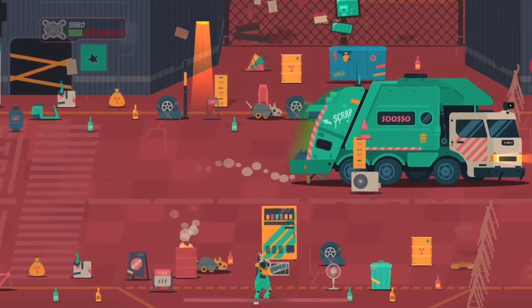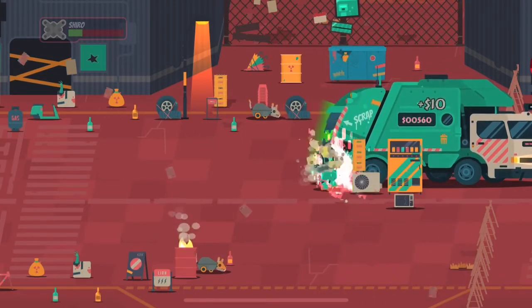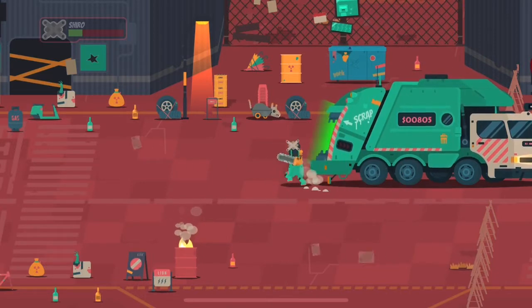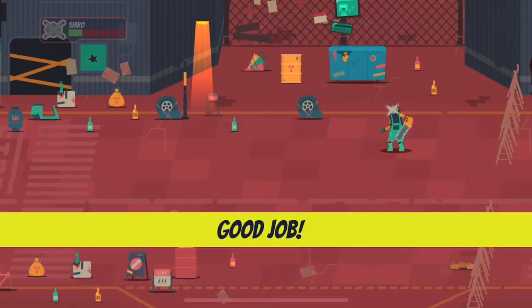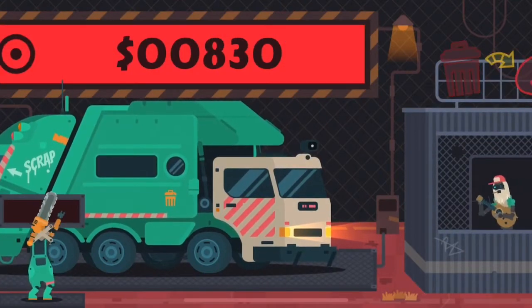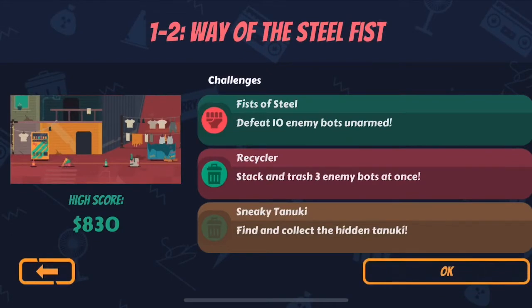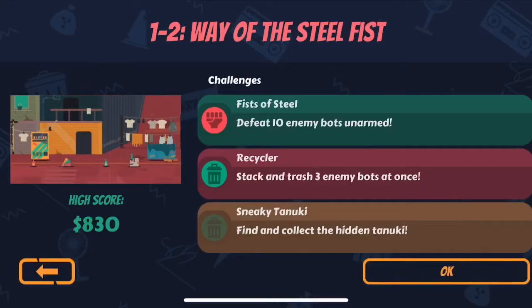Find the tanuki — I don't know where to look, it's just trash everywhere. Let me stack it up. 175 — oh yeah, 70! I can live with that; I'm used to 45, so 70 is real good in my eyes. Oh no, the level's done. There's something in that trash can — look at that broken trash can, we gotta go back. We did accomplish stacking three enemy bots but didn't get the hidden tanuki. Gotta go back and look for it. I was lollygagging stacking trash and forgot to thoroughly look.